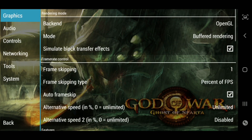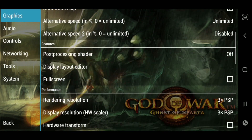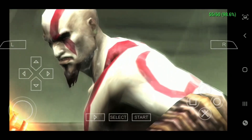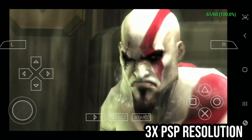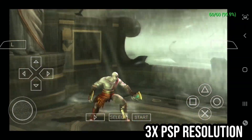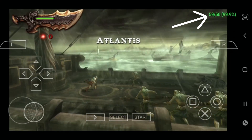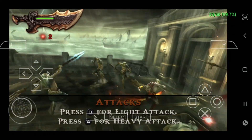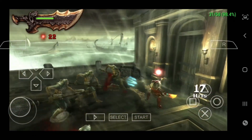Now testing God of War: Ghost of Sparta. I'd definitely recommend turning on auto frame skipping for this game. Currently rendering at 3x PSP graphics — the game looks pretty good, but it is dropping some frames. When there are a lot of enemies on screen and a lot of activity, there are frame drops and the game slows down just a little bit.